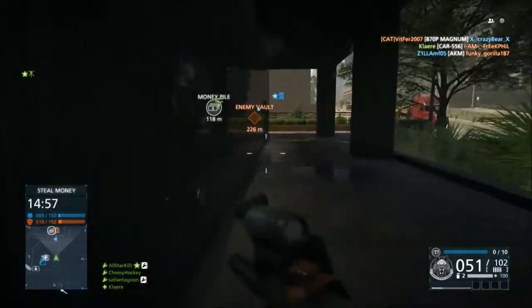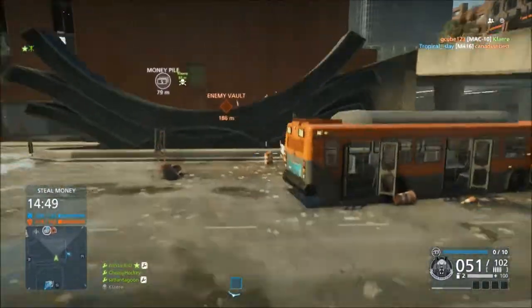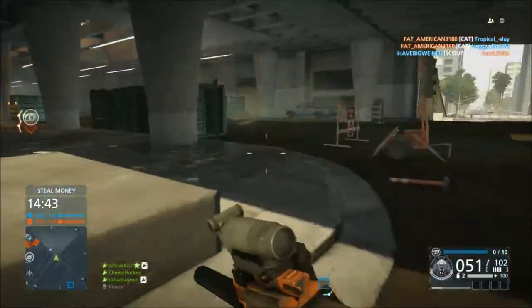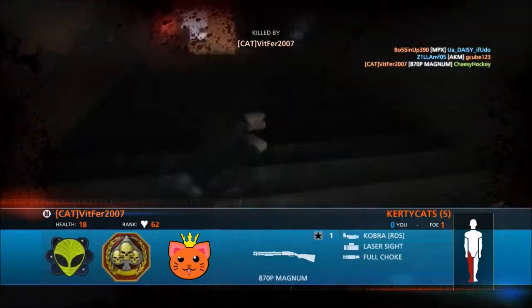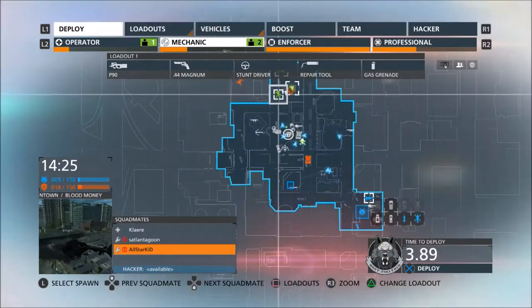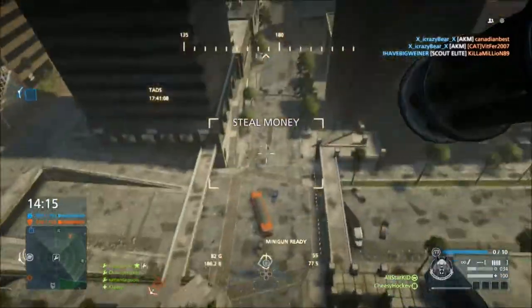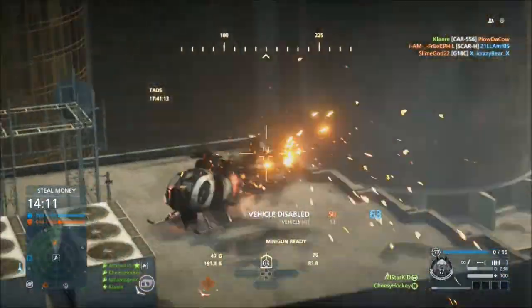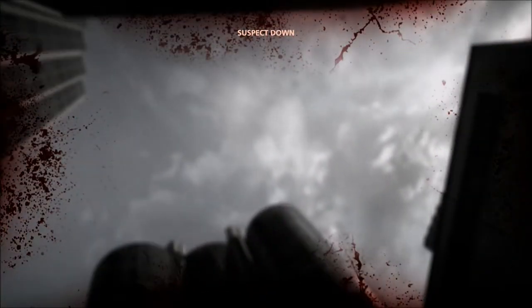For gameplay, bullet impacts near the player no longer cause camera shake in certain cases. So you know how you could be taking cover and a guy knows you're there, shooting the wall near you, and when you aim the camera really shakes — now that's going to stop in certain cases. They also fixed an issue in the Hollywood Heights map that allowed players to grab cash through the roof in Blood Money game mode. And they optimized the game engine to increase graphics performance while PunkBuster is running.